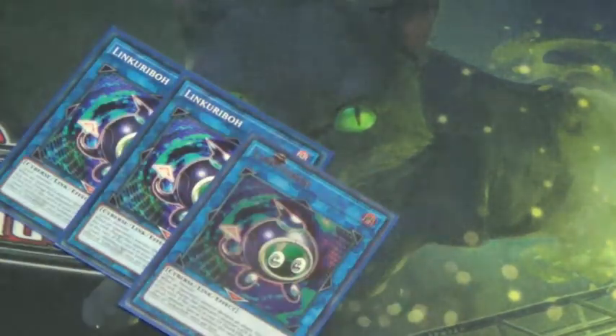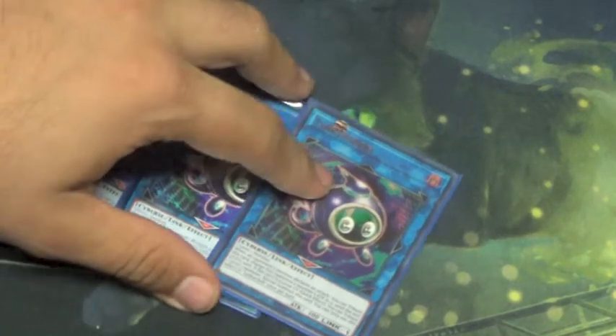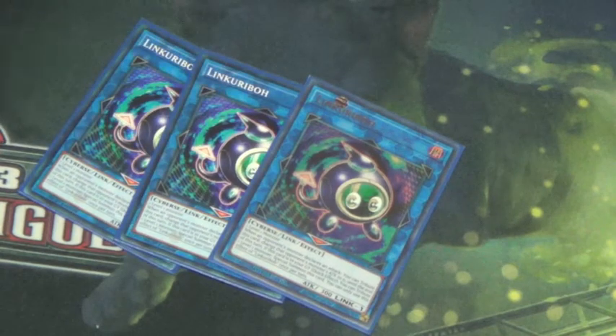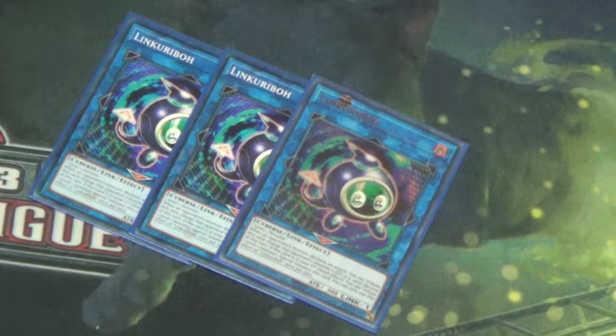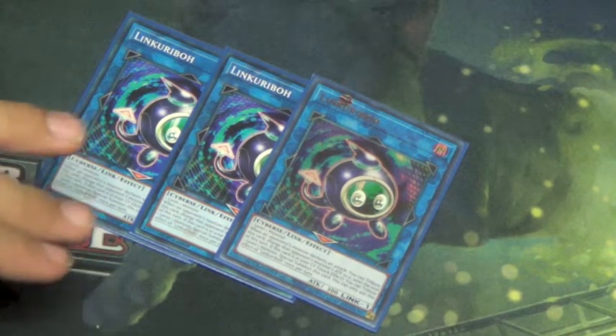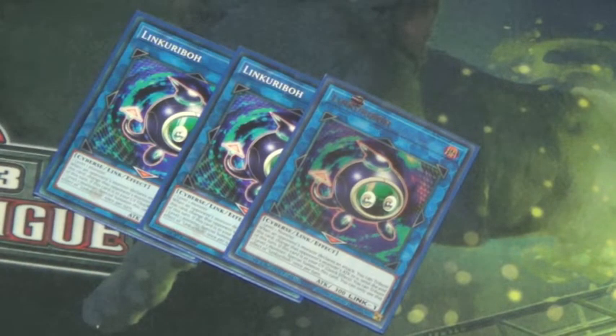Moving on to our extra deck — we run three Link Kuriboh. You don't absolutely need three; one is needed and two is recommended. Three is a little overkill, but it is a Kuriboh monster so you can bring it back with Kuribohrn. It sets up some interesting plays.